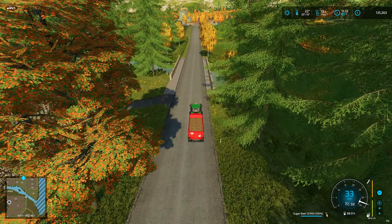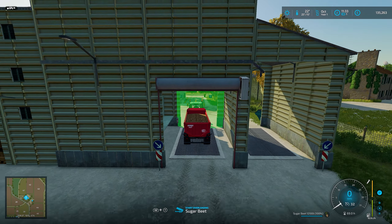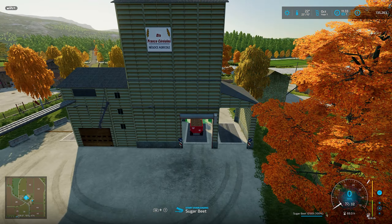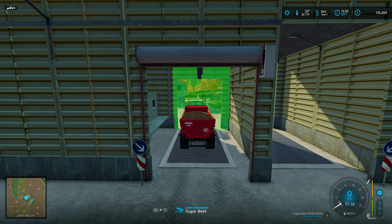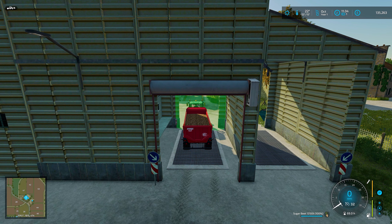Let's head to the sell point and sell our very pitiful first load of sugar beet. We're back at this sell point - I think this was where we did the harvesting job. Now this is the thing I was trying to explain about the comment saying I should store it all first then bring it across. I don't understand what difference it makes - I can still only take the same amount per trailer. As soon as I tip it you'll see at the top corner how much of the contract has been completed. We just keep working our way up until it hits the contract cap.